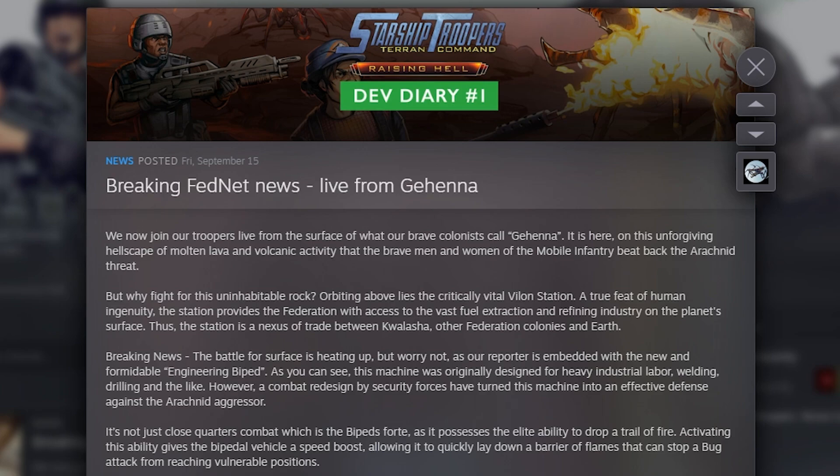Breaking FedNet News, live from Gehenna. We now join our troopers live from the surface of what our brave colonists call Gehenna. It is here on this unforgiving hellscape of molten lava and volcanic activity that the brave men and women of the Mobile Infantry beat back the arachnid threat. But why fight for this uninhabitable rock? Orbiting above lies the critically vital Vilon Station, a true feat of human ingenuity. The station provides the Federation with access to the vast fuel extraction and refining industry on the planet's surface, making it a nexus of trade between Qualasha and other Federation colonies and Earth.